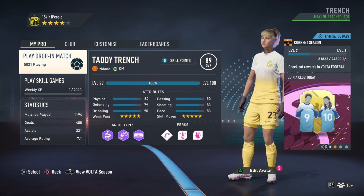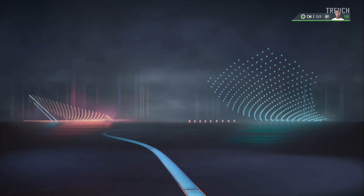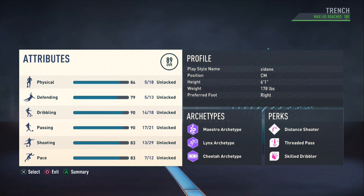Welcome back to the channel, it's your boy Dagger, and in this one I'm giving you the Zinedine Zidane build. This is a CM — big boy, 6'1, 178 pounds, central mid. He's a central mid slash CAM.